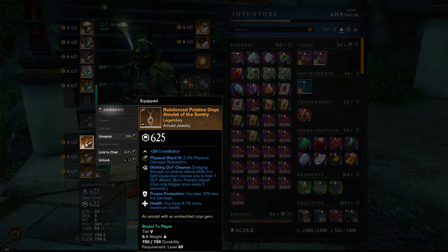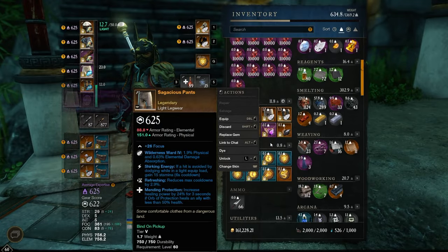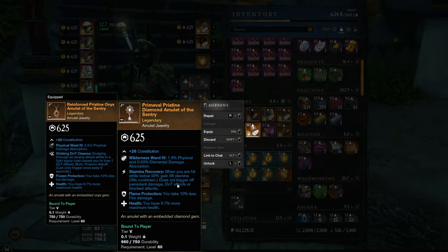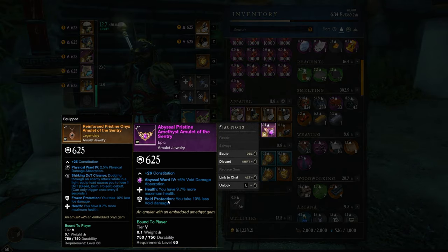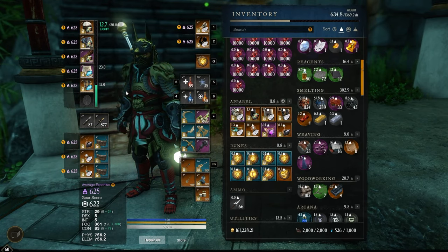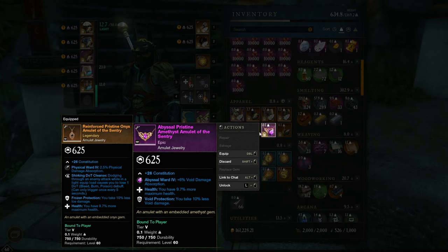One other thing I'm doing for mutations — which is kind of gem-related — is collecting amulets with specific protection perks. I have a frozen protection amulet for frost mutations, nature protection, flame protection, and void protection with a void protection gem socketed. I'd recommend working toward having basically the same amulet for each mutation: void with a Void gem, replace with flame and a Ruby, replace with frost protection and an Aquamarine. That gives you an amulet with 16% damage absorption against whichever mutation you're going into — and at that point you could probably just run full Opals in your armor without needing to swap any gems.